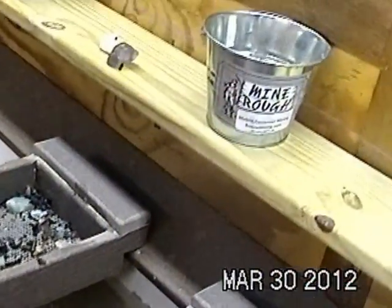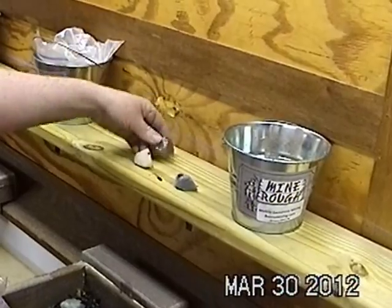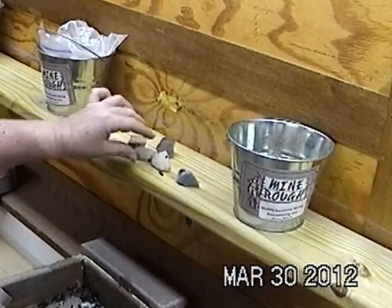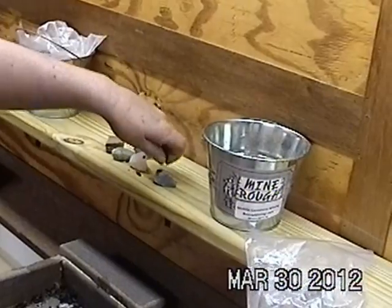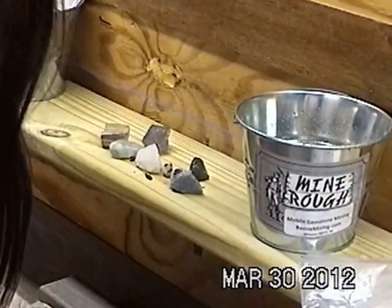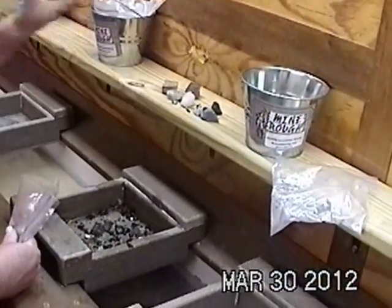Which ones are you finding there? We've got sodalite, fluorite, ports, petrified wood, and aventurine, some little bloodstone, and blue stone, and some light. Excellent. And a little bit of hardwood. Very good.